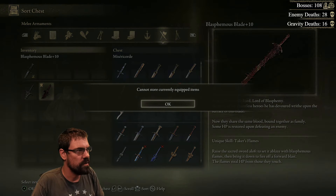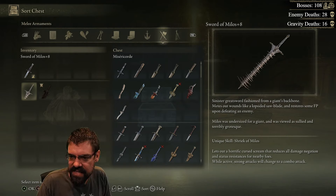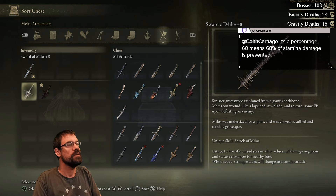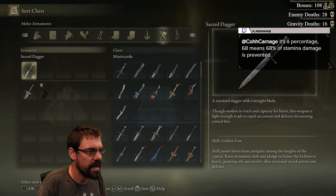Oh, it's a percentage! 68 means 68 percent of stamina damage is prevented. Oh, that's cool. Okay, thank you!